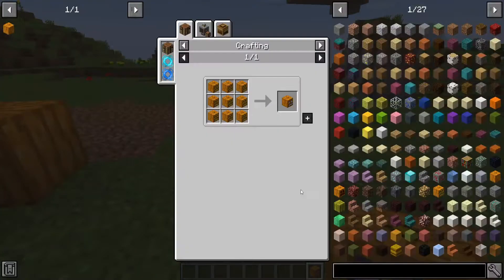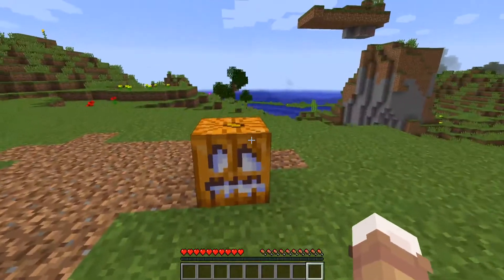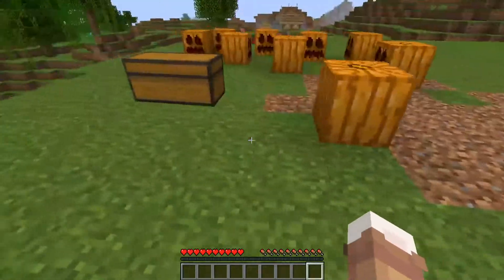The next item is Pumpkin A. This can be crafted with nine jack-o-lanterns, and it's just for decoration right now, but it'll be useful for crafting a lot of useful items in the mod in the future. So if you want a cool spooky pumpkin, that's the place to get it from. Pretty cool.